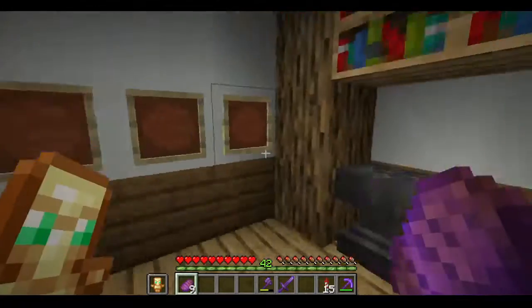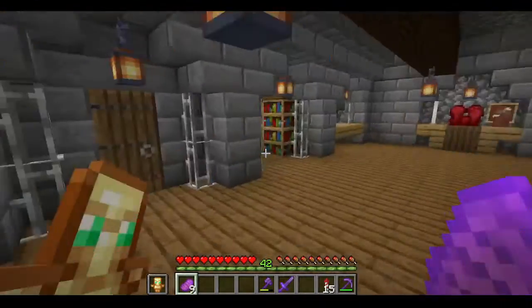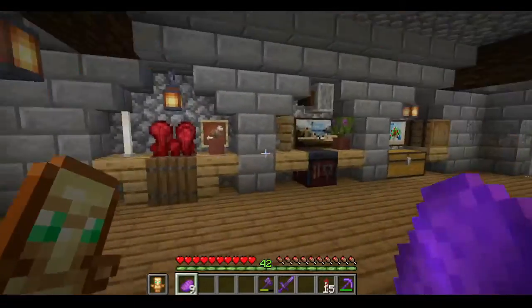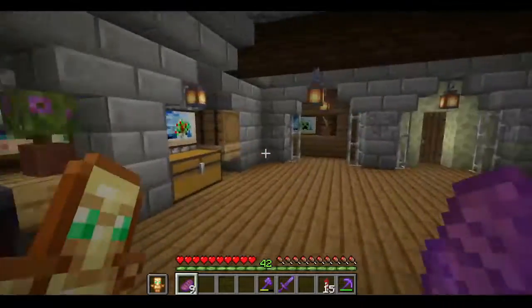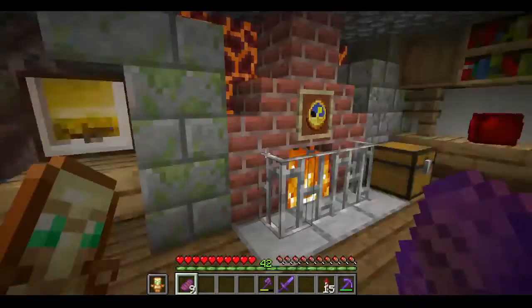Here's my enchanting room — it has all my enchanting stuff. I guess this is the enchanting room too. When I type in .home3, this is where I appear.